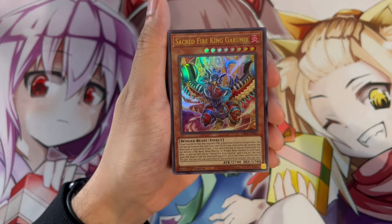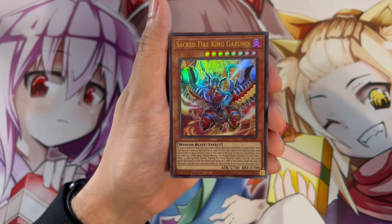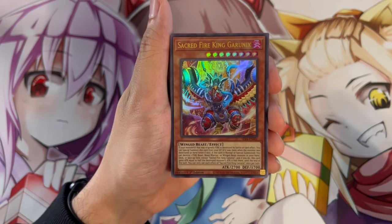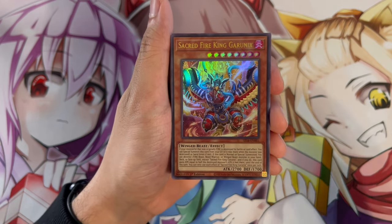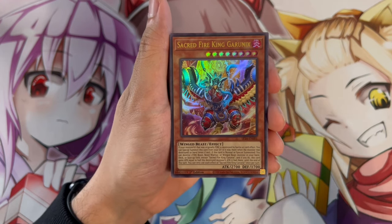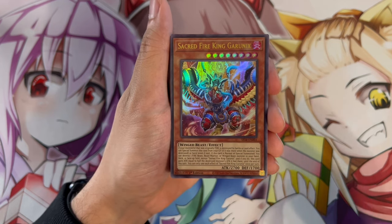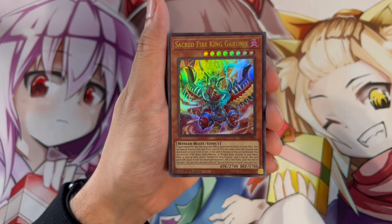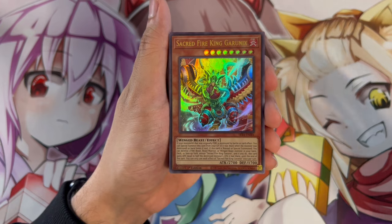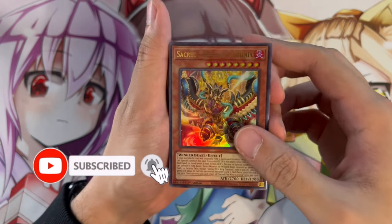The brand new Sacred Fire King Garunix is an absolutely insane card. If a monster that was originally FIRE is destroyed by battle or card effect, you can special summon this card from your hand or graveyard — so it's a really powerful extender. If this card is normal or special summoned, you can destroy a FIRE Beast, Beast-Warrior, or Winged Beast monster in your hand, deck, or face-up on the field, and this card gains ATK equal to half the destroyed monster's ATK. The main effect you're using it for is the destroy effect.